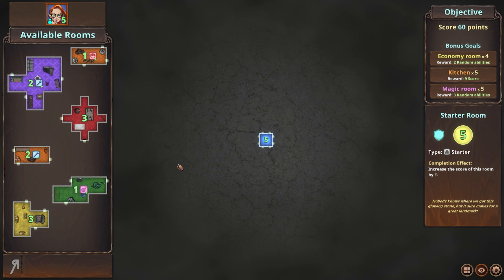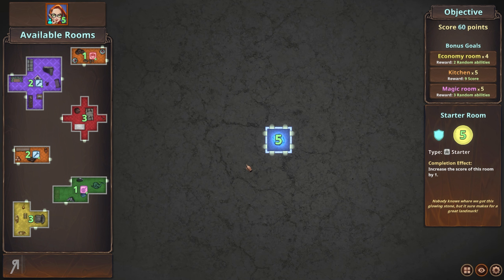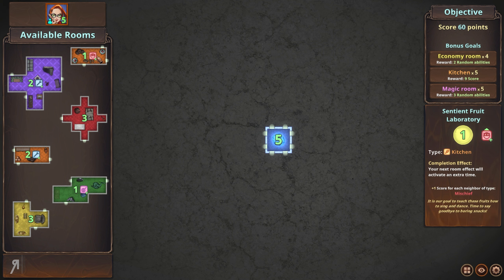Go ahead and try placing some rooms. This is one of the more unique approaches — it's kind of like a score attack game. If you've played tabletop card games, this doesn't have cards but it has rooms, and every room has a different type. For example, the Minion Motivation Lounge has a type of 'mischief,' and its completion effect is to activate the effect of a random friendly neighbor room. If you have an opponent, you take turns selecting from the same pool of rooms, so you have to make very strategic decisions.